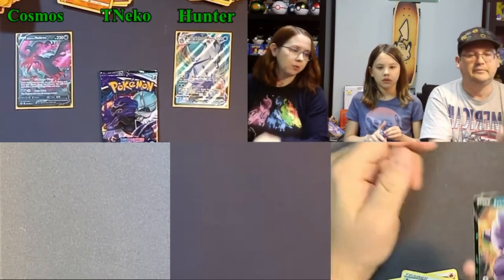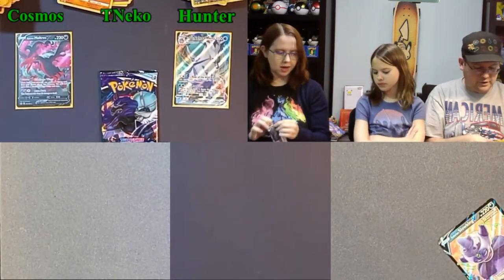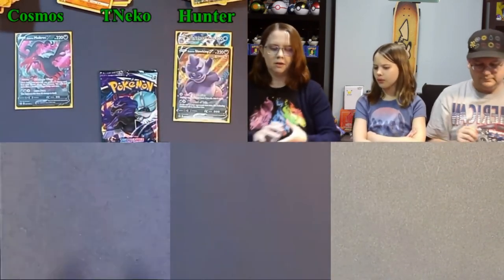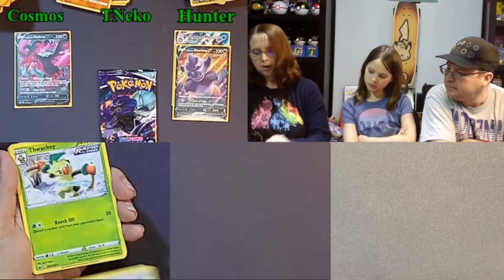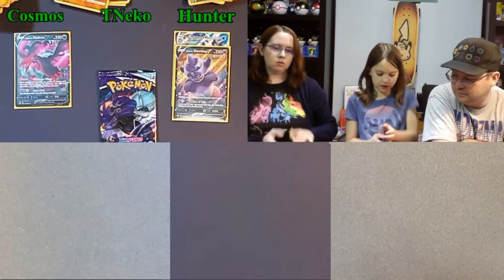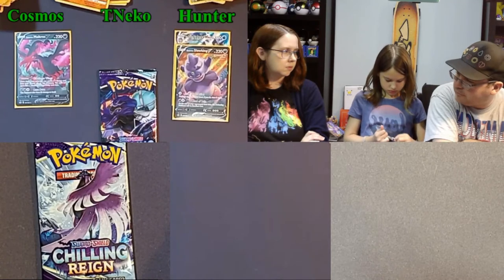We might have gotten that Galarian Slowking from one of the pre-release kits actually. Green Energy, Porygon 2, Thwackey, Echoing Horn, Mareep, Ralts, Castform Rainy, Snover, Galarian Yamask, Aero, and a Volcarona. That's another mostly empty ETB — we had a box that only had a holo in it, with no ultra rare at all. In our 25 videos, we've had some ETBs with low pull rates, but also ETBs where you open eight packs and get three or four hits.